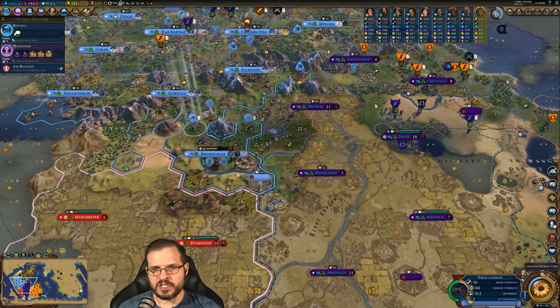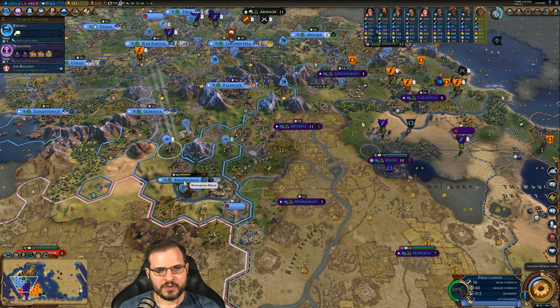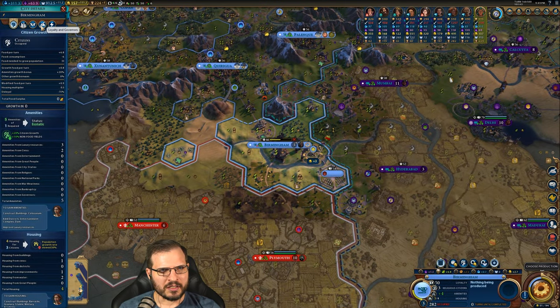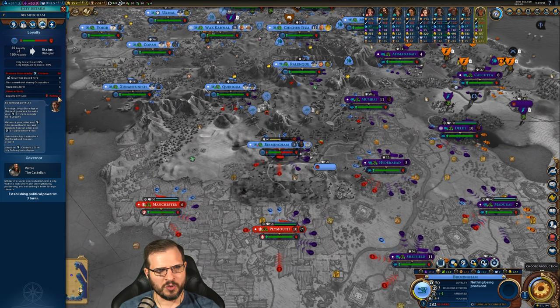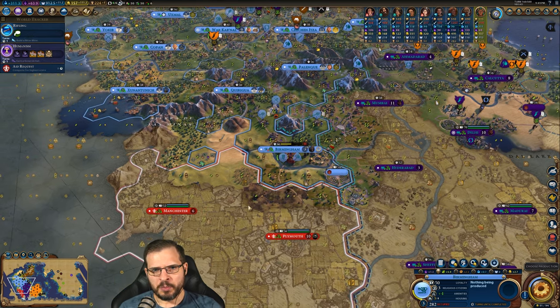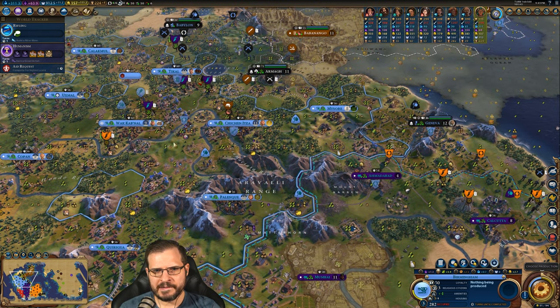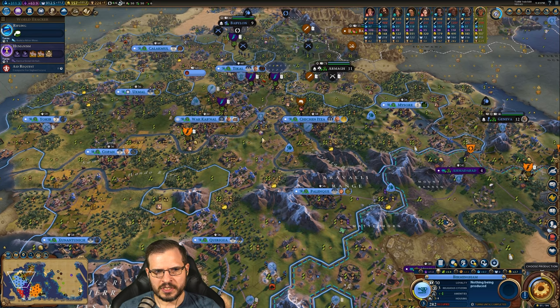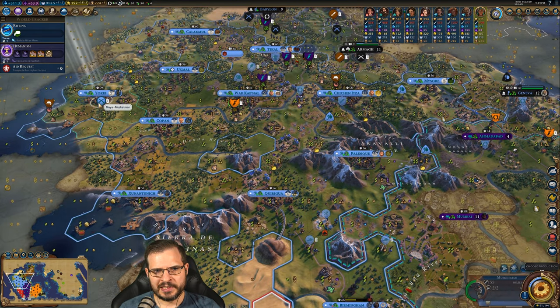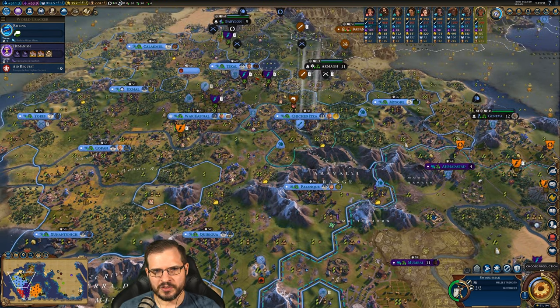We just took out Birmingham — I think that was the very last thing we did at the end of last episode. We can already tell it's starting to suffer some loyalty issues. It's only minus two, which says it'll fall in eight turns, but I think that hasn't recalculated yet because it's actually going to take about 25 turns. We got some time to deal with that and will probably continue to push the military.